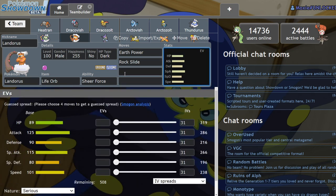I think Life Orb Landorus is going to be really terrifying in the format. Landorus-Therian does have more immediate damage and more overall value because of Intimidate and added bulk, but Life Orb Incarnate Landorus is still going to be a major threat.